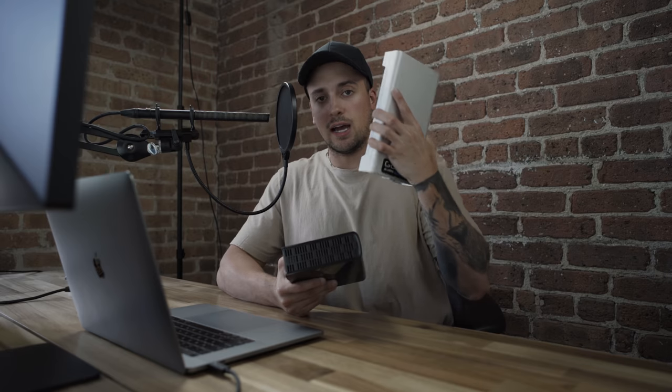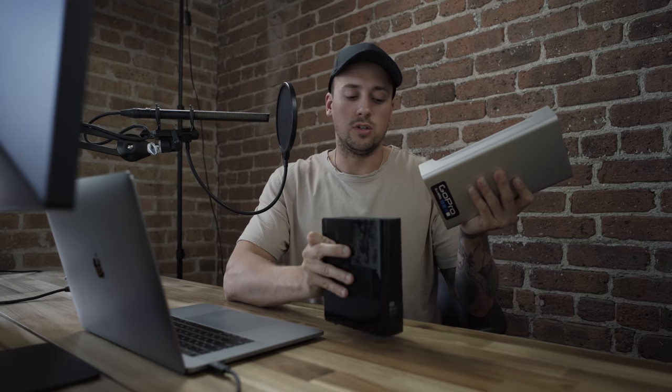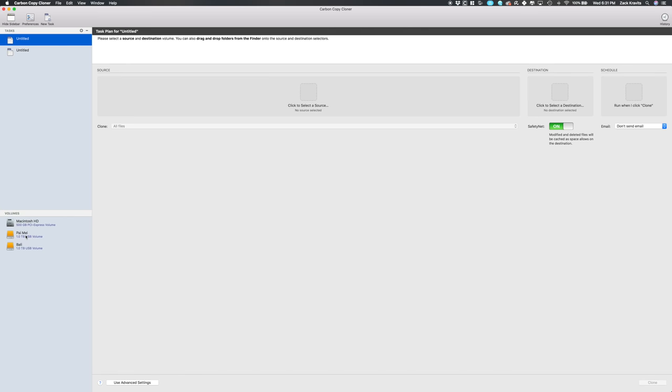You're going to get faster read and write speeds with Thunderbolt 3 and you won't need an adapter. I back this up with a Western Digital three terabyte — I've linked the four terabyte version in the description. This one is USB 3, slow as hell, so you never want to edit off of it. This G-Drive is what you edit off of; the Western Digital is purely the backup. For Mac users, I like to use Carbon Copy Cloner. You drag and drop your source drive — say Paimei which has all the footage — and then set your destination drive.